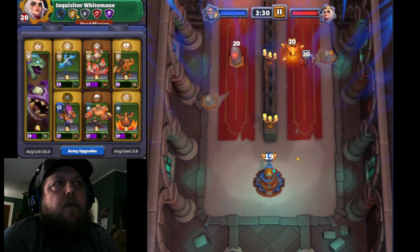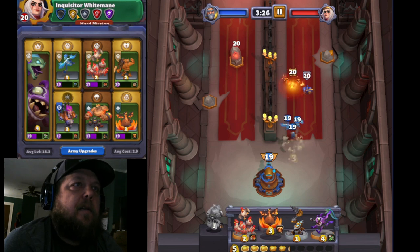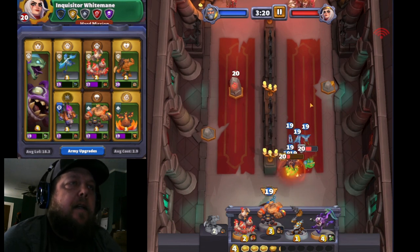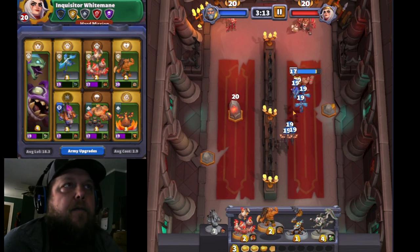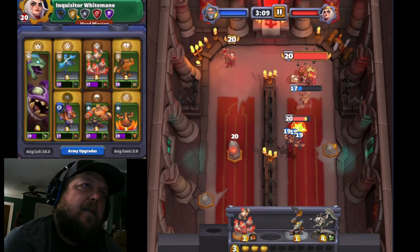What's up guys, here to show you how to do Heroic Inquisitor White Mane. I think this was a red level quest at this time, so the starts are a little bit different depending on who you got, and you just have to play around with the starts until you figure out the best way. I really like the Chickens and the Harpies in this for good DPS — the speed on them is really big.